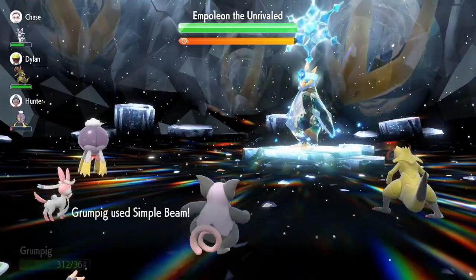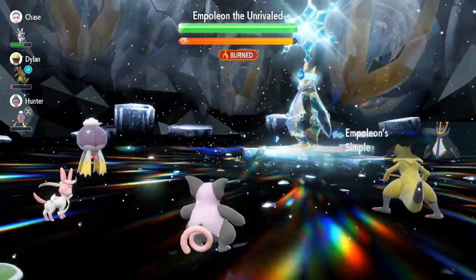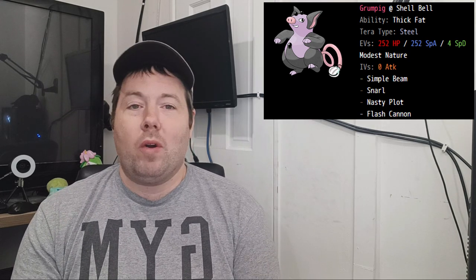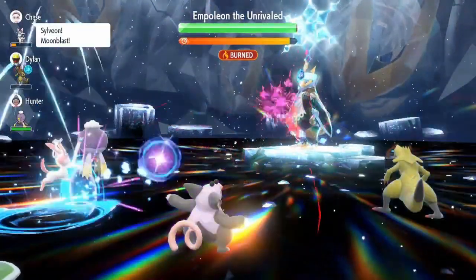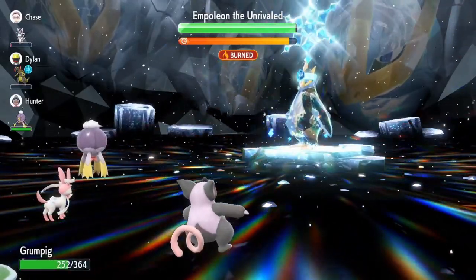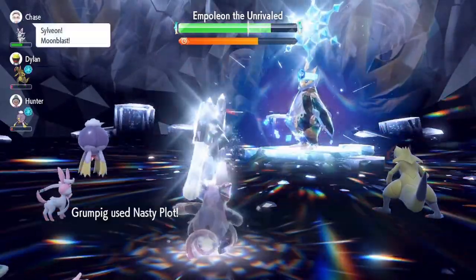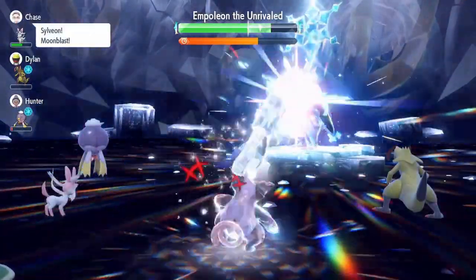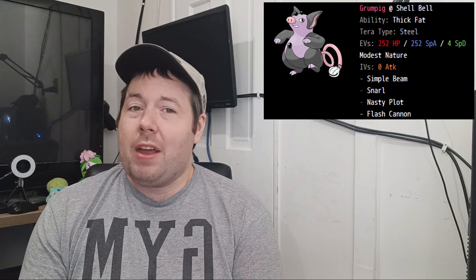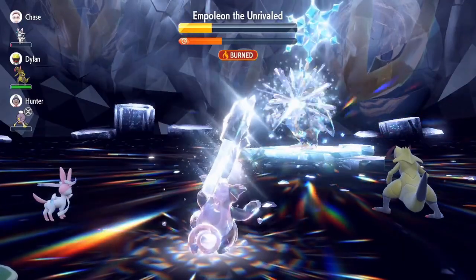The strategy is simple. Immediately as the raid starts, use Simple Beam — Simple Beam will immediately replace Empoleon's Competitive ability with Simple, which means it is now subject to stat downs, which means you can immediately start hitting Snarl to lower its special attack. In most cases, you only have to do this three times to get the proper effect, but if you had an Intimidate mon on your team, you might want to do this a few more times. Once you've got off all the Snarls you need, go Tera Steel and start using Flash Cannon until it resets your stats. Then depending on how much time you have before the timer drops to 50%, get in a couple of Nasty Plots before attacking with more Flash Cannon. When the timer gets to 50%, drop a couple more Nasty Plots, then go to town with Flash Cannon again, and Empoleon should just go down without issue.